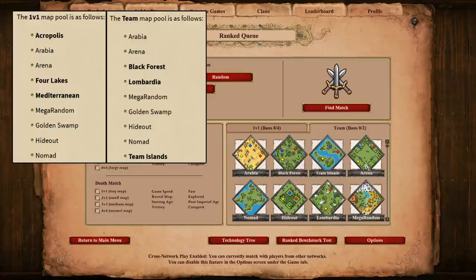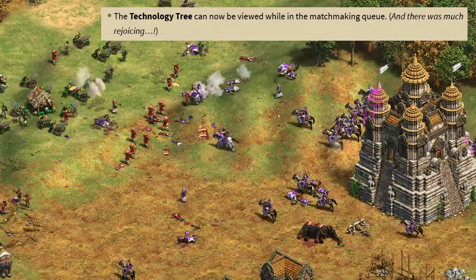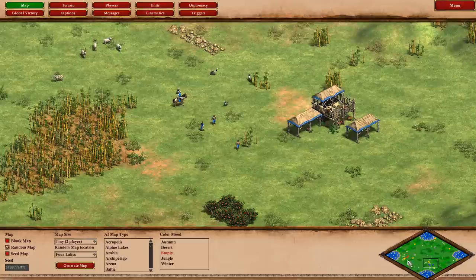These are all really important things to know about and I'm sure will speed up the learning curve for new players, especially people aiming to play online. Speaking of which, the online map pools have been updated, including separate pools for 1v1 and team games. Something that jumps out to me right away is that there's no longer a 1v1 black forest or islands option. I think it's the right call to have a different map pool for 1v1 and team games, as they're a totally different beast. You're also able to look at the tech tree while queuing in matchmaking, which was a very common request.